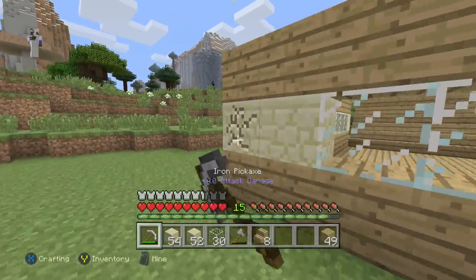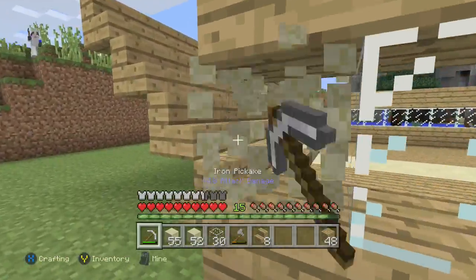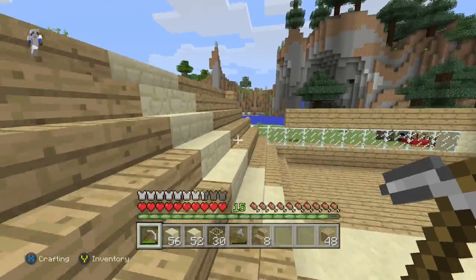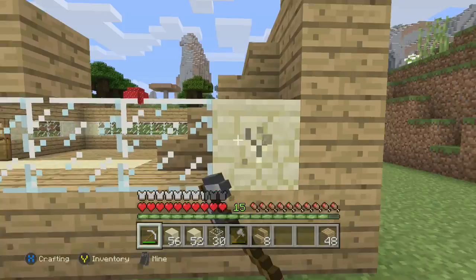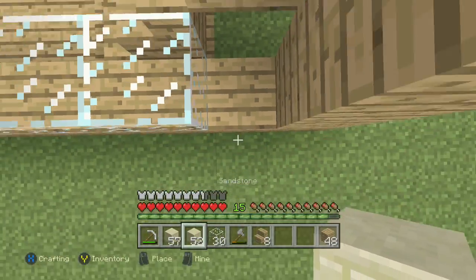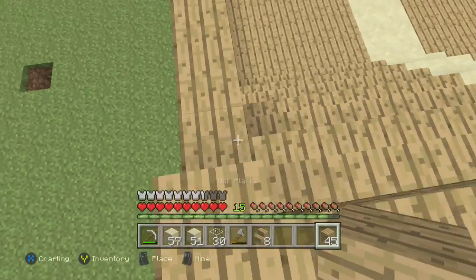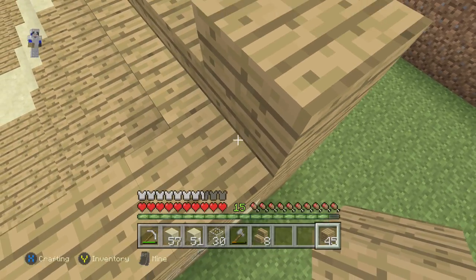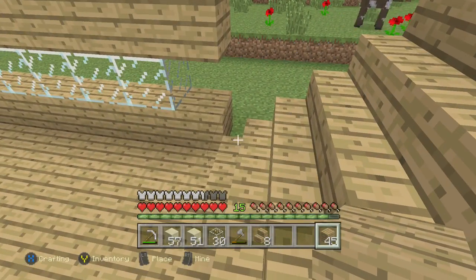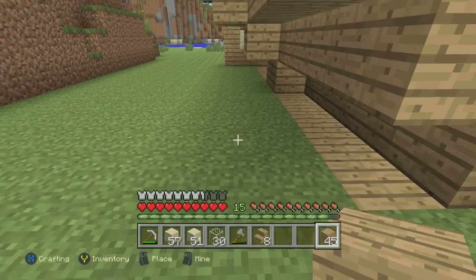Let's put the sandstone like that to make it look neater, then we can add the wood in the middle of the corners of the building. So we've got wood, sandstone, glass all the way — sandstone and wood — that's how the order is going to be.